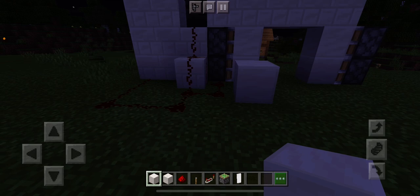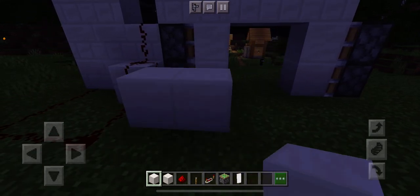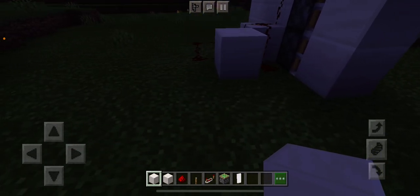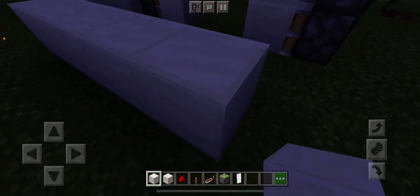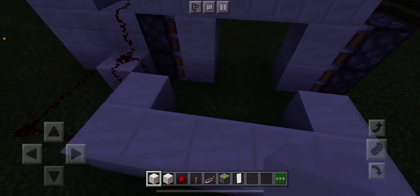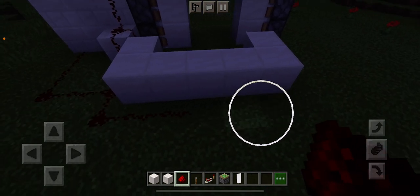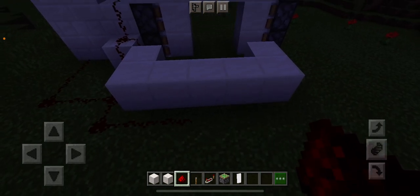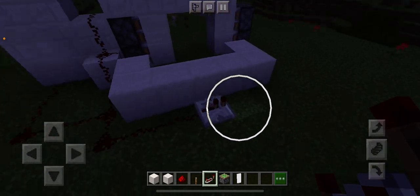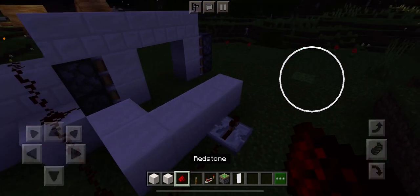The next thing you have to do is put quartz bricks and quartz blocks, and you have to line it up like this. Then you run redstone till you get to this block right here, and place a repeater. I didn't line this up correctly — give me one second.